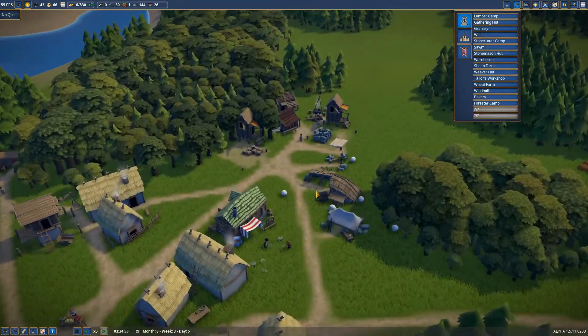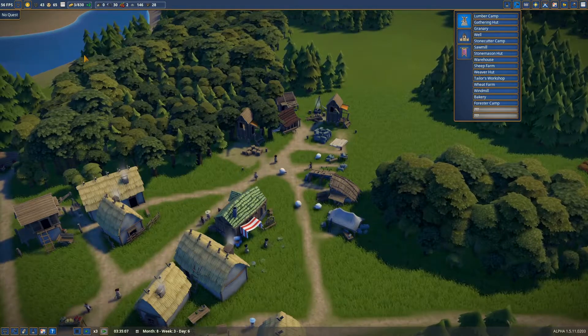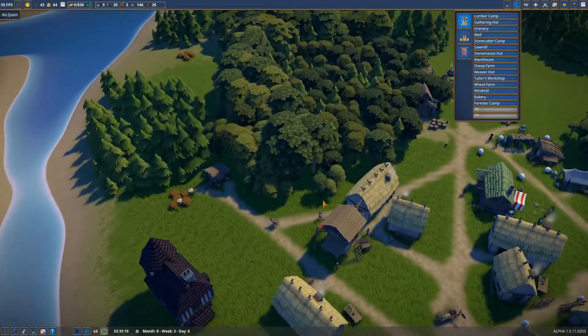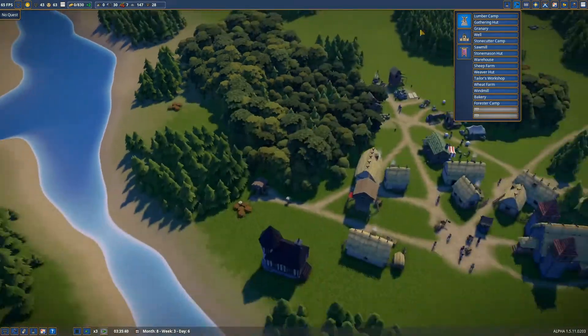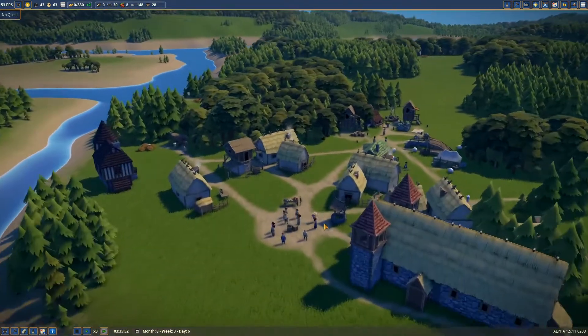We're struggling a little bit. Three more people joined - that's going to be more strain on our resources. Maybe we should put down one more gatherer's hut. If we don't want to overpopulate this area, we could place one down here, just to make sure they have something to eat before we get the fish going.